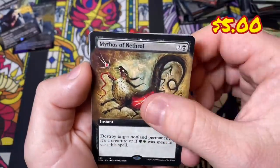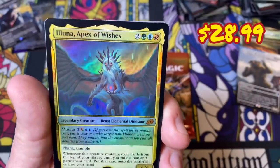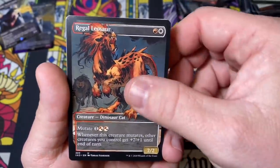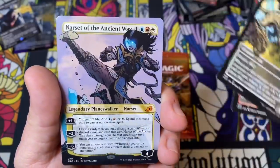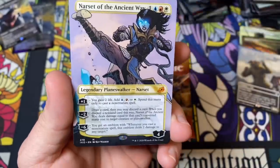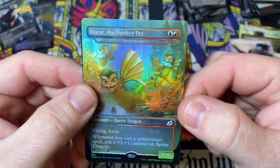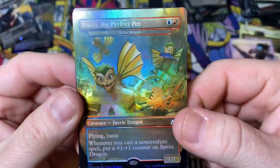Demolisher, another full art Mythos, a foil Aluna Apex of Wishes — nice! Leosaur the Liger, showcase Narset — man, these boxes are good — with a box topper. Dorat the Perfect Pet — look at that cute little guy, he's got a fish. It just looks like he's living his best life. I just can't believe how good these boxes are, cannot believe it.